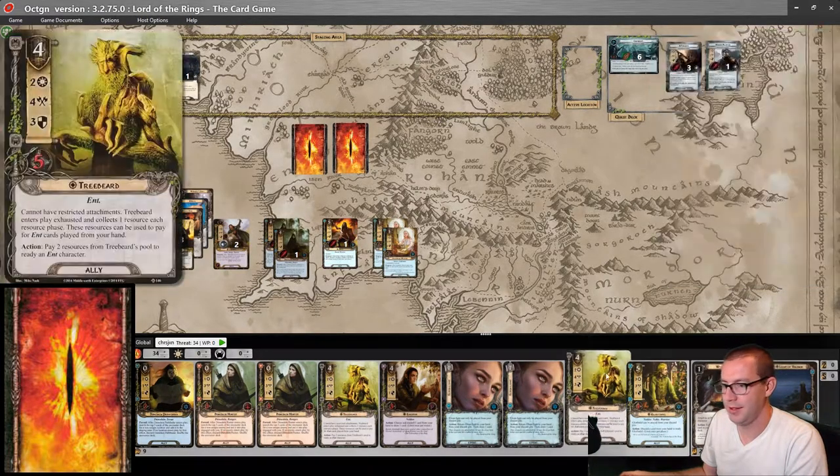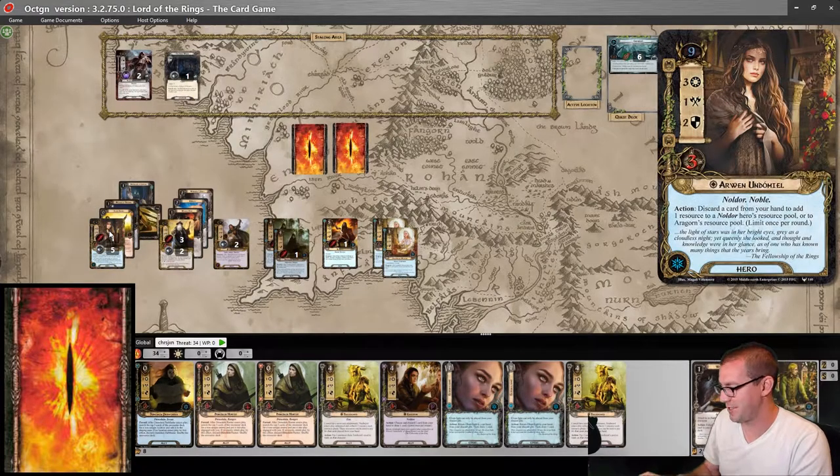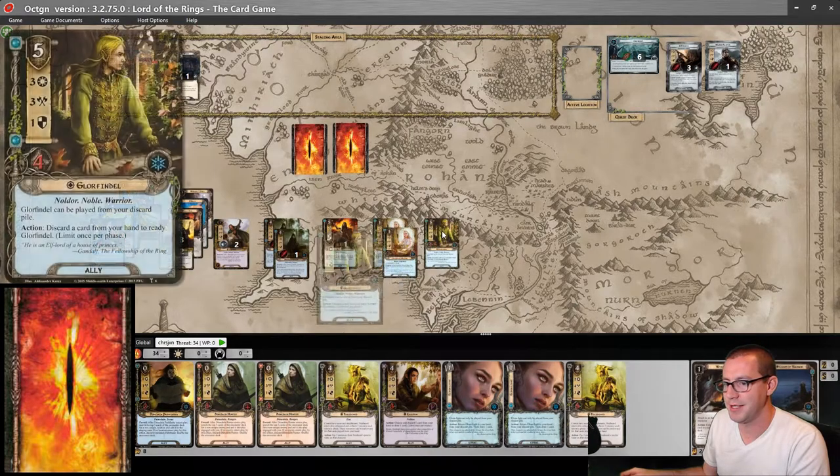What's this? Let me discard Glorfindel to Arwen for a resource. And then one, two, three, four, five — play him out of the discard pile.